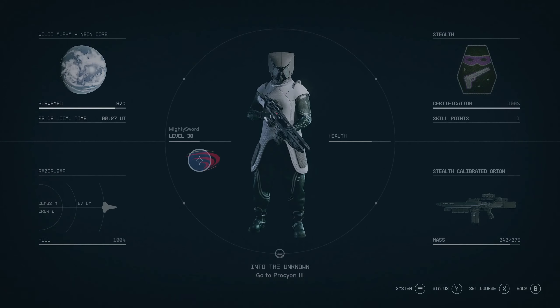When we get here to Neon we're going to go by Reliant Medical. If you come here to between Enhance and the Voli Hotel, there's a little alleyway that leads to Ebbside. Go down the alleyway into Ebbside here.